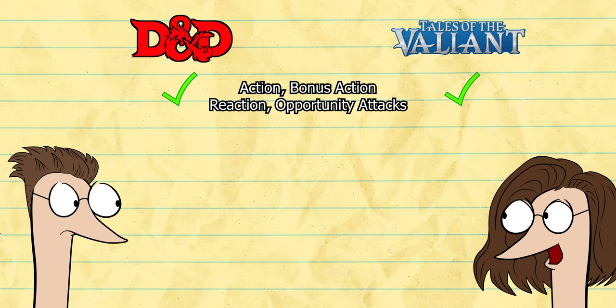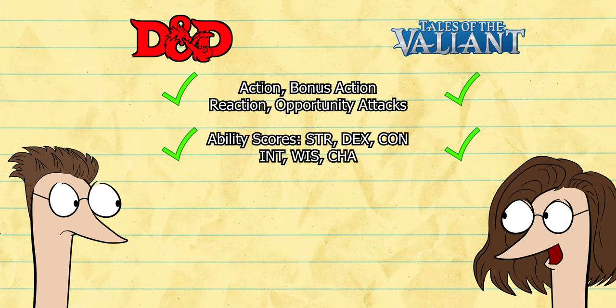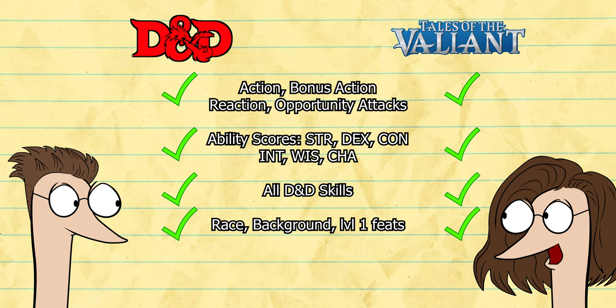Ability scores — strength, dexterity, constitution, intelligence, wisdom, and charisma — where every two points increases or decreases your ability score modifier? Yeah. Do you know all of the D&D skills? Yes. Do you understand choosing a race and your background for your character, including adding feats?